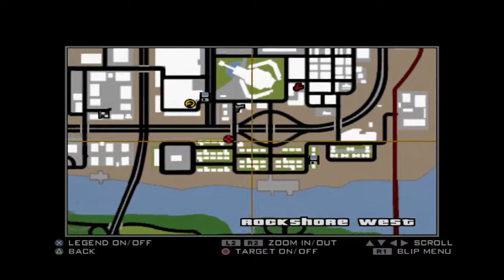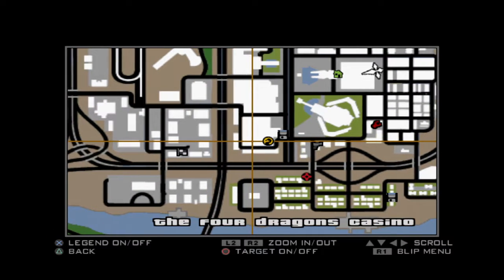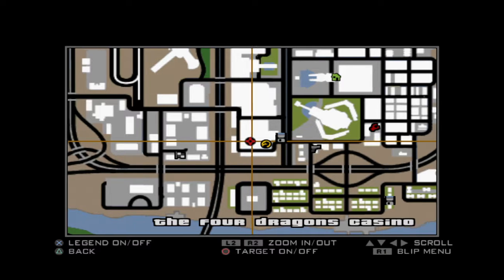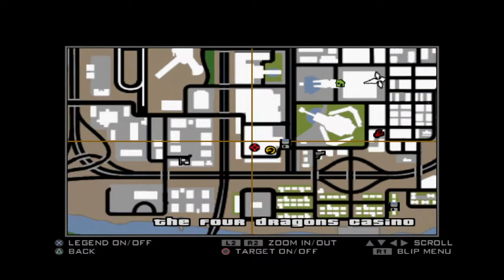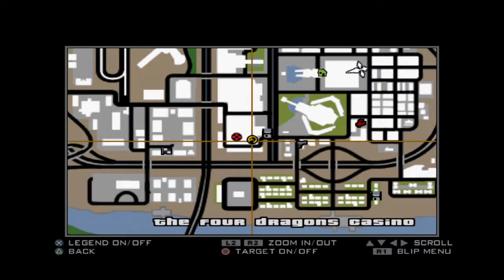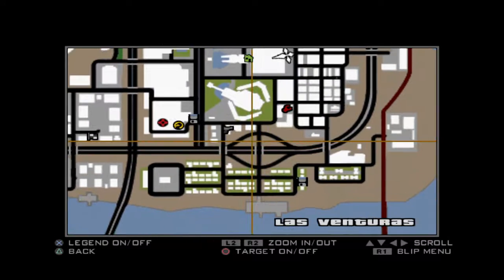I then caught one just on a trick of the cut scene, just behind the Four Dragons Casino. It's about there on the map of the hotel. Just sort of head behind the first main pillar when you're looking at it from east to west.